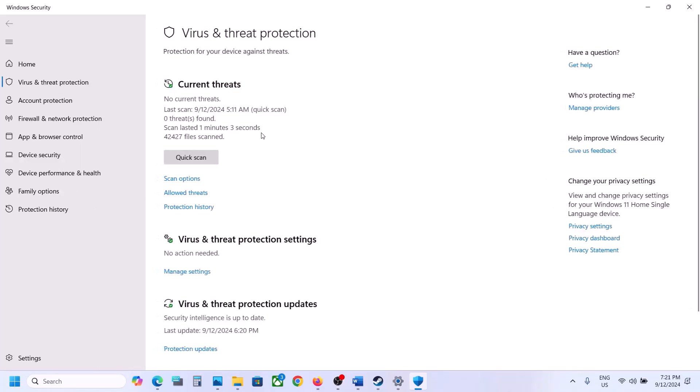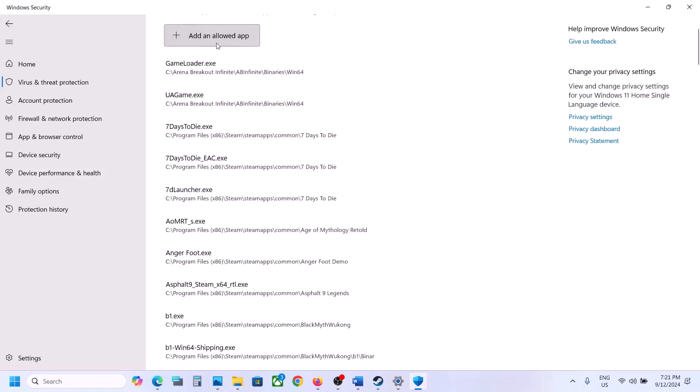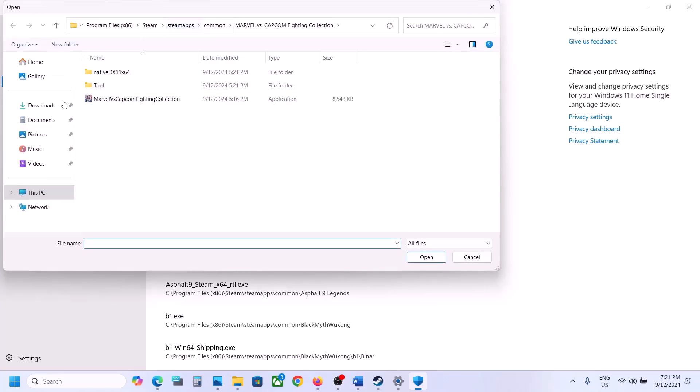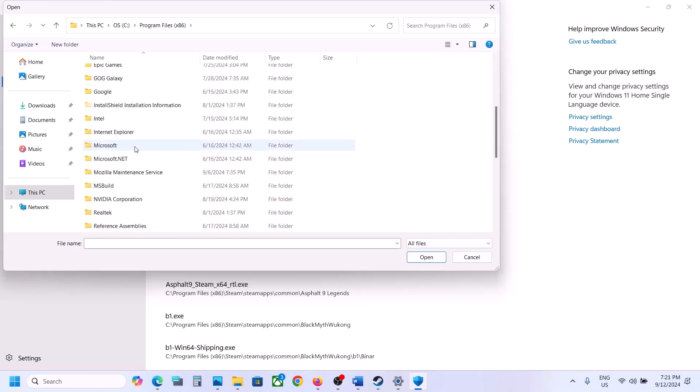Click on Virus and Threat Protection, scroll down to the bottom, and click on 'Manage ransomware protection'. Click on 'Allow an app through Controlled folder access', click Yes to allow, click Add, and then click 'Browse apps'. Navigate to the game installation folder.